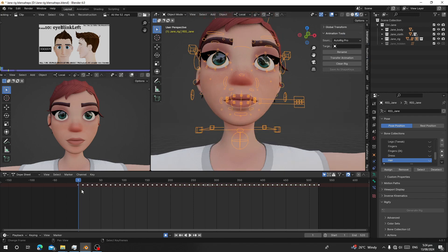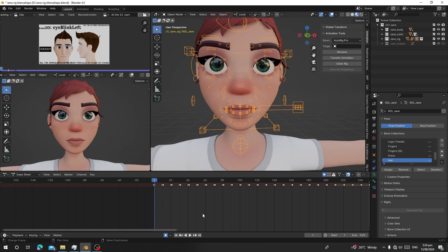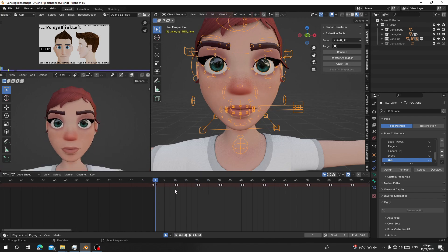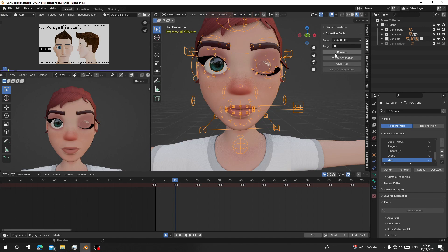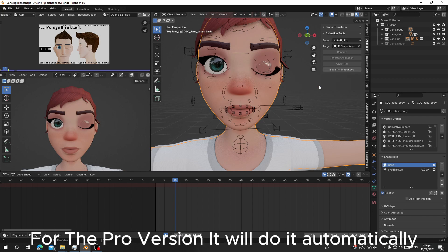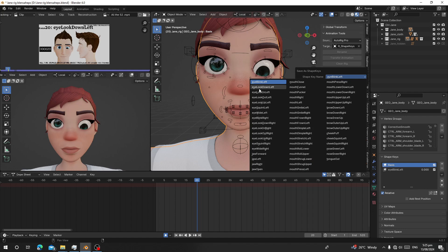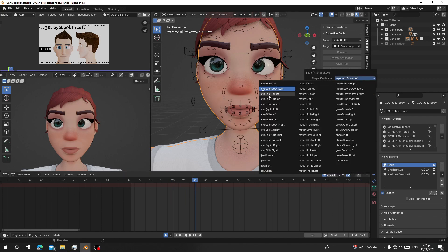Since the character already has animation, we are going to use the 'Transfer Animation' part. Go to frame 10 — that's 'eye blink left'. Select your character body, click on Rename. Then select the character body, and on frame 10 click 'Save As', choose 'Eye Blink Left' from the list, and click OK. You'll see the shape key appears. Repeat for frame 20 ('eye look down left') and frame 30 ('eye look in left').